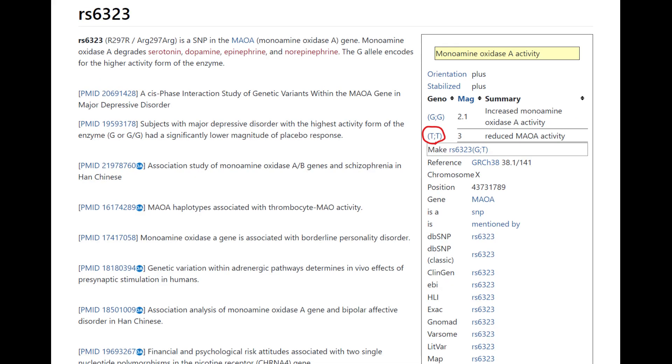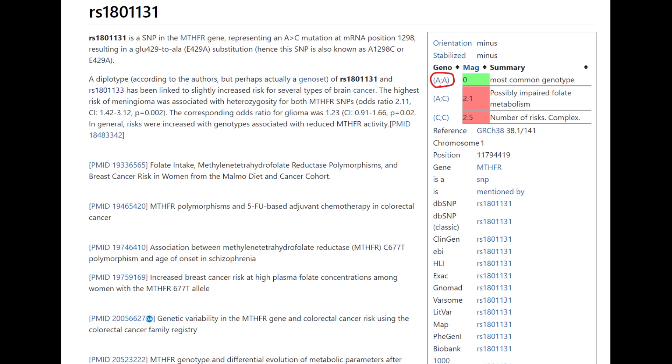His genotype is pretty much directly contradicting his warrior status in COMT. He has reduced MAOA activity. MAOA is an enzyme that breaks down dopamine, just like COMT, so having reduced MAOA activity means less dopamine gets broken down and you have more dopamine in your system. This is like the opposite of the warrior gene in COMT. In MTHFR, he does not have the variation associated with impaired folate metabolism — good for him.